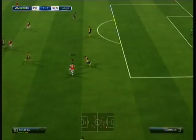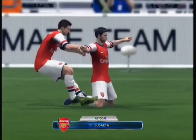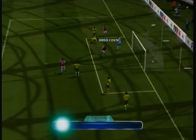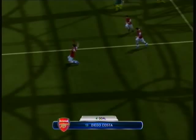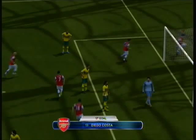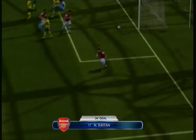The next goal comes when we play a nice ball over the top to Sueta - little fake shot inside and smash that into the top left-hand corner. Then we play a through ball, cross it in, and Diego Costa is there to win the header and score. Next, a long shot from Diego Costa comes off the post and Gaitan is there to pick up the pieces and score the rebound goal.